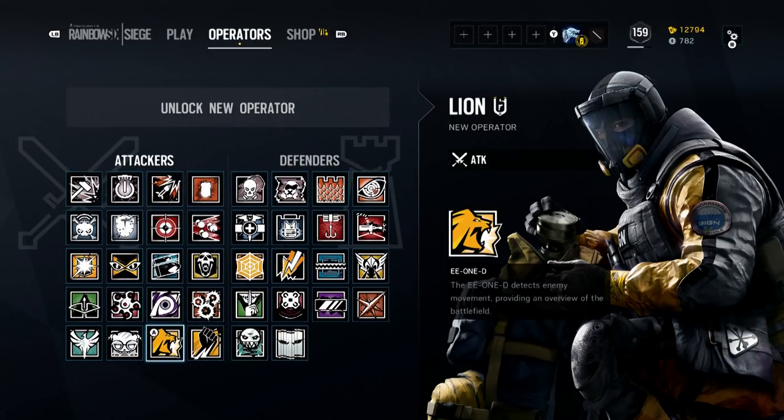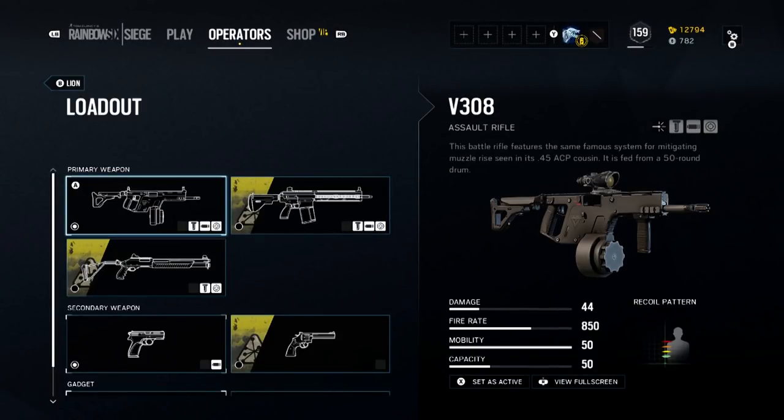He uses an aerial drone called the EE-1D. This detects enemy movement providing an overview of the entire battlefield. But before we get into that, let's begin by taking a closer look at his weapons loadout. Because his original base unit is GIGN, he shares the same weapons loadout with many of those operators. But he does have one specific weapon just for him and that is the V-308 or the Vector-308. It's chambered in a .308 round and it has a 50-round drum magazine. This is a slower rate of fire weapon, and it's actually more like an LMG in the way that it handles overall, but it does have a little bit of an assault rifle feel to it. It definitely feels distinctly different from Mira's Vector-45ACP.